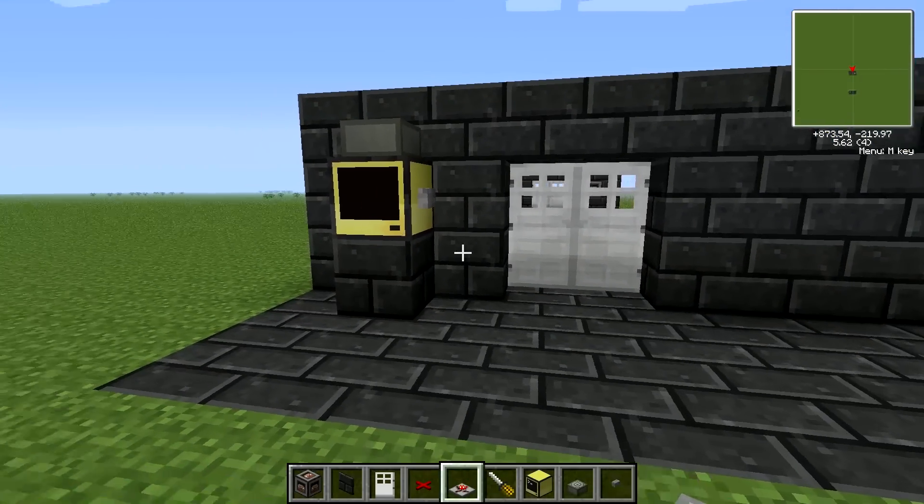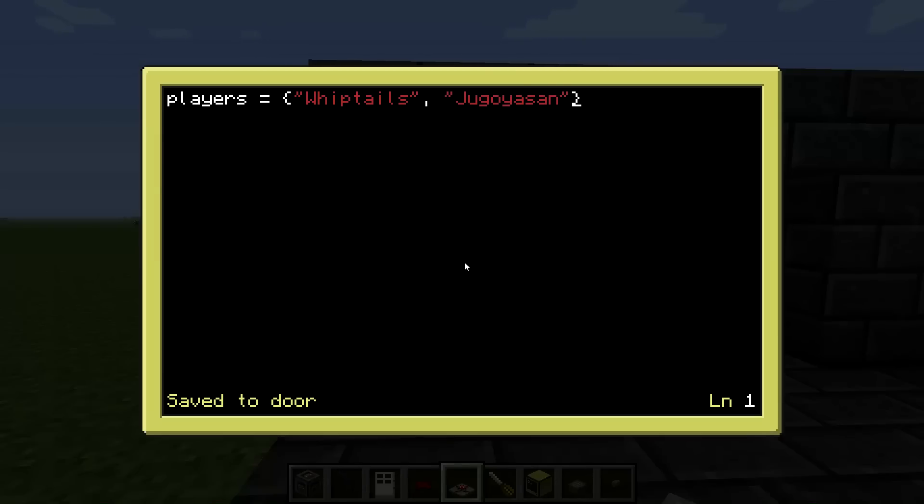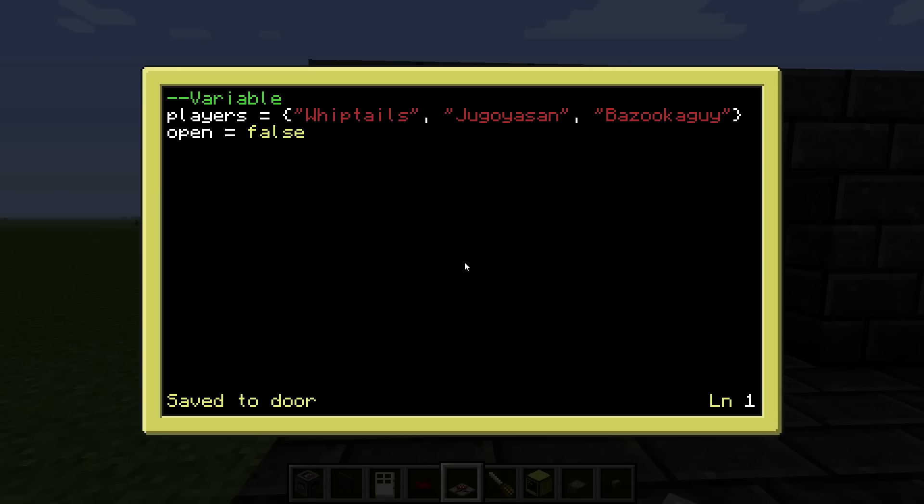So let's get into the code. The first thing you want to do is get a table of players which are allowed to enter the door. The way you define a table is like this — say if I want SwiftTales to enter, and Yugoja-san to enter. In here you can list all players you want to enter. Then we just need a helping variable. As you know, I always construct my code: first my variables, then my functions, then my body code.